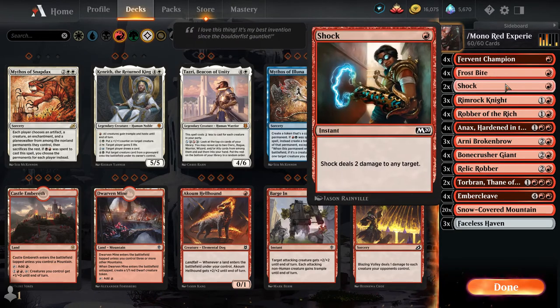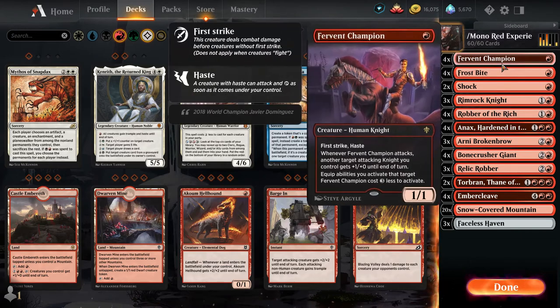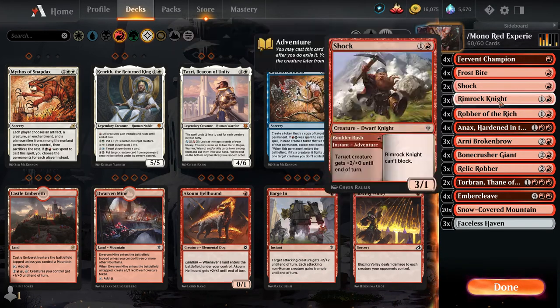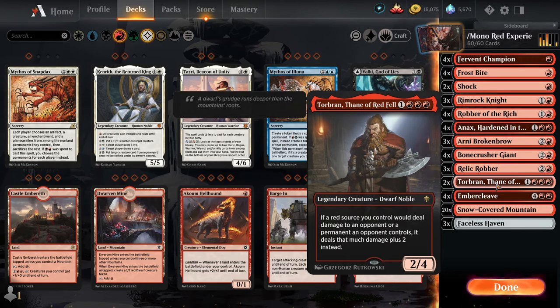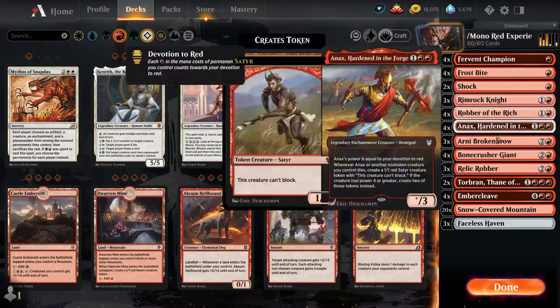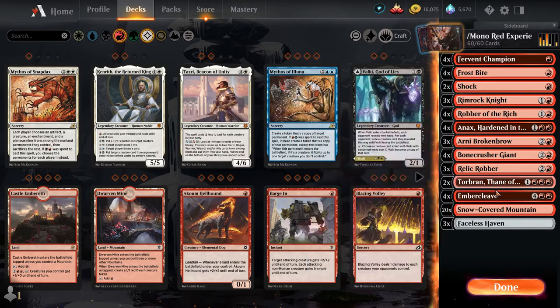Bone Crusher Giant is a control card. Frostbite, Shock, and Bone Crusher Giant are there to clear the road for Relic Robber. If you can get Relic Robber out on turn three with a clear path — maybe you have a Fervent Champion in hand but also a Shock — you'd rather wait. If they play something you can Shock, then throw Relic Robber out with a clear path, you get the goblin construct, and so many times that goblin construct has won me the game. Torbrand is a card you keep in your pocket — when you've got four or five one-ones from Annex and then throw Torbrand out there, that's enough to get it done.